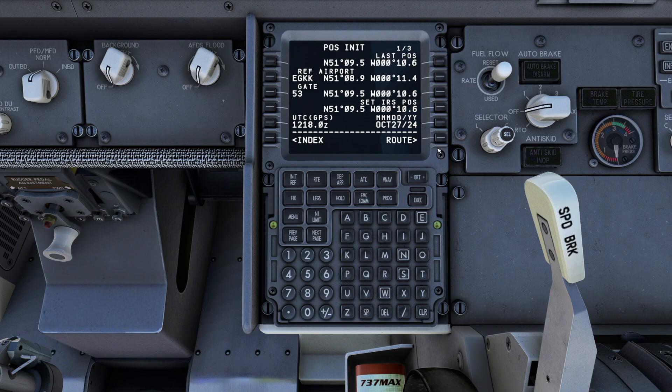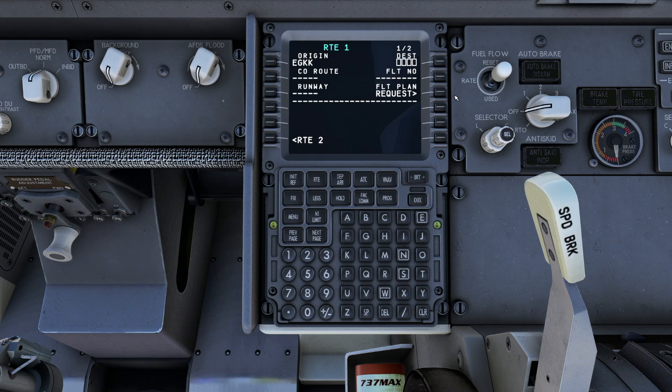Now we can think about importing our flight plan. We hit ROUTE and then press flight plan request, which imports our SimBrief flight plan. Route 1 uplink is ready, we hit load, wait a couple of seconds, and there we go — that's all loaded in.